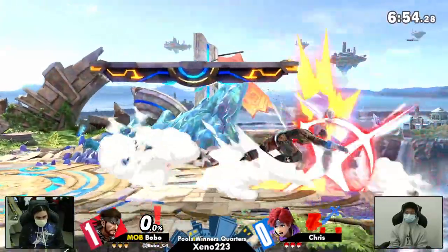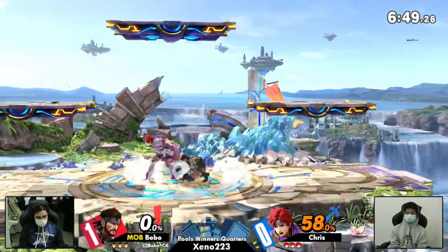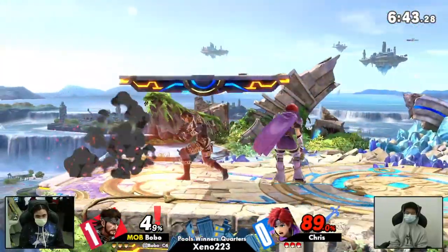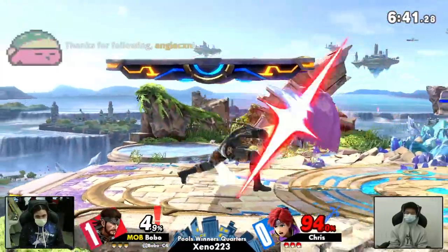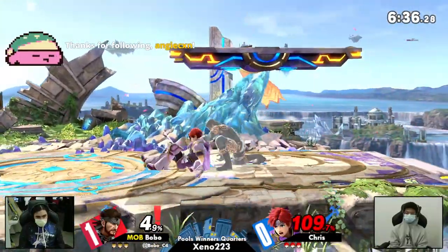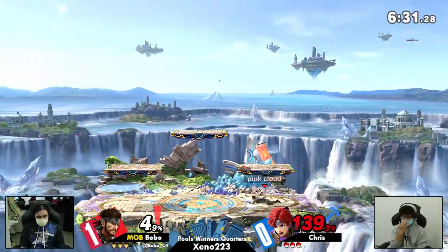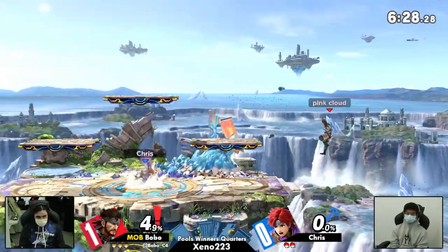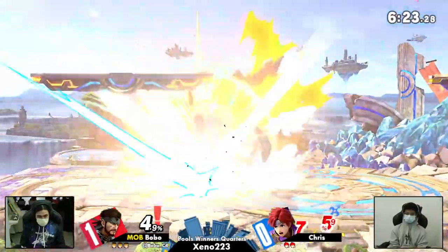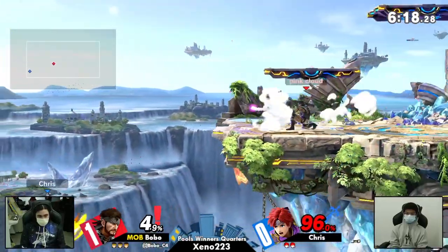This time they decided to go on Battlefield. I wonder if it would be an advantage for Chris specifically — maybe not for Roy, but for Chris' playstyle — being more comfortable with the third platform. But it seems not. He's just never not pressing a button on Bobo's shield. I haven't seen him get a grab once, and he's really stubborn with refusing to not hold forward. This might be a very quick zero to death — it is.